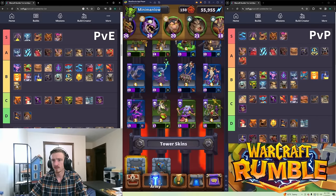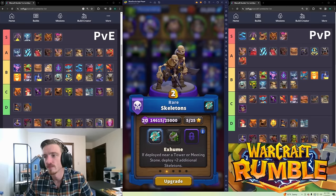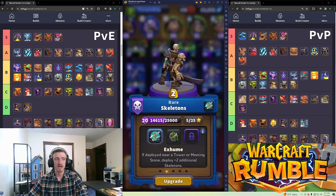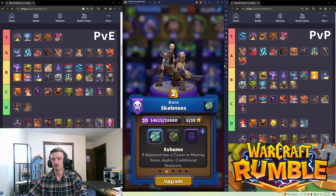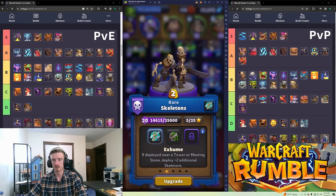Skeletons — I'm going C tier PvE and B tier PvP. These guys are awesome; there's three of them but a talent puts it up to five deploying near your tower. Great DPS when coupled with a Quillboar. When taking a tower in PvP you can do a lot with them — when the opponent has spent their gold responding, you can use four gold with Quillboar and these guys to take a tower pretty quickly.